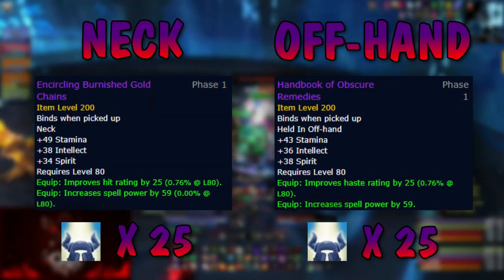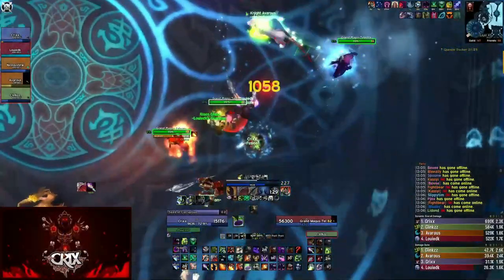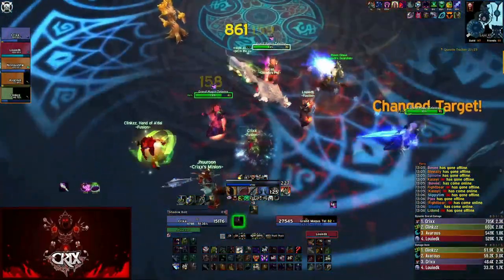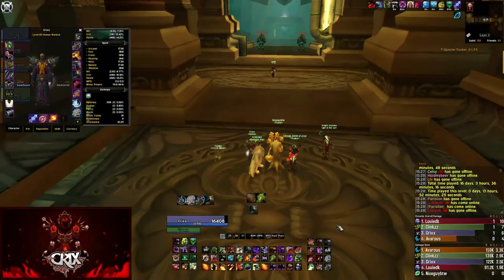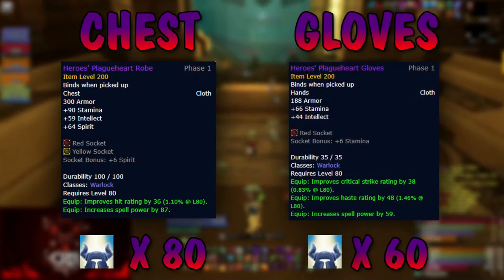Next up, I would suggest going either neck or offhand — which one you choose depends on which you need more. If I've found a really nice neck while farming heroics, I just get the offhand next. Conversely, if I found a decent offhand or I'm running a staff, then I just get the neck.